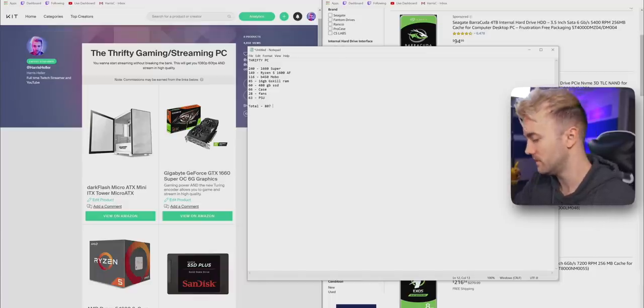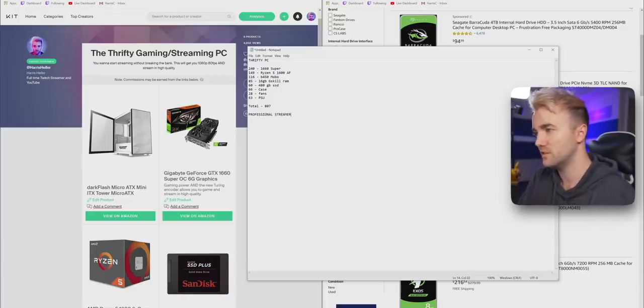Now let's get into the professional build. This is for someone who's been streaming for a bit — maybe made some money, has a few dozen or a few hundred subs — or is an established adult with good income who can spring for a nicer setup. This build is open to interpretation depending on your needs: how much RGB you want, whether you want liquid cooling, etc. I'll share my base professional build and you can upgrade or downgrade as you see fit.